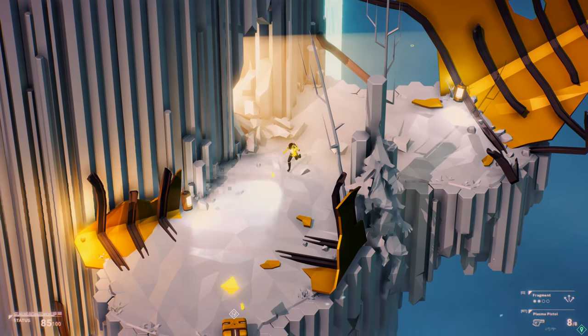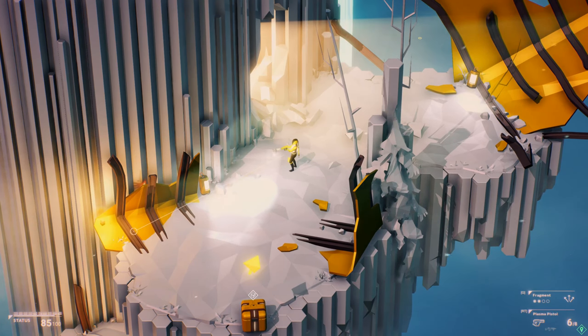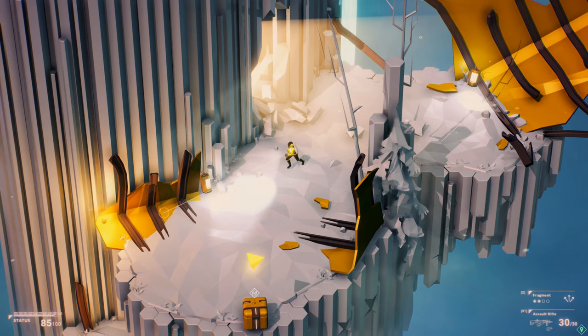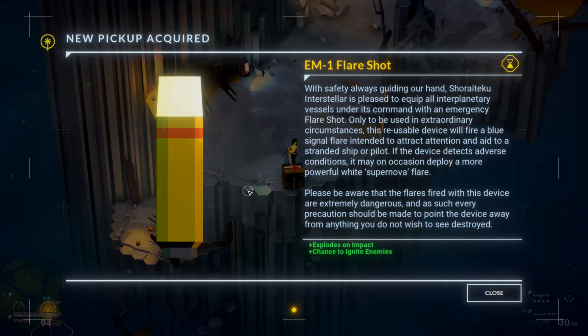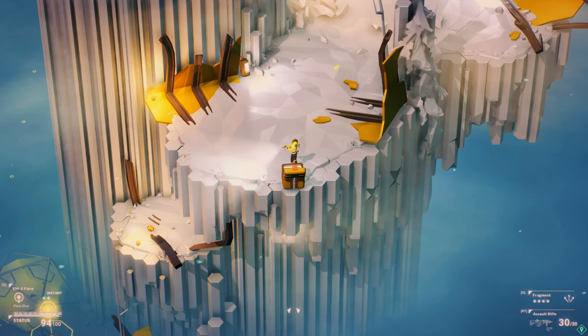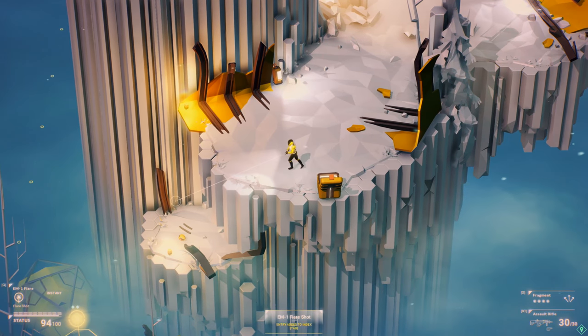Use crate. And we've got a crate down that way. Not too bad as far as rate of fire goes but I'm going to keep to the assault rifle for the moment. What are these? So that was probably some healing. We've got a flare shot though — explodes on impact, chance to ignite enemies. That's a Q to use that.